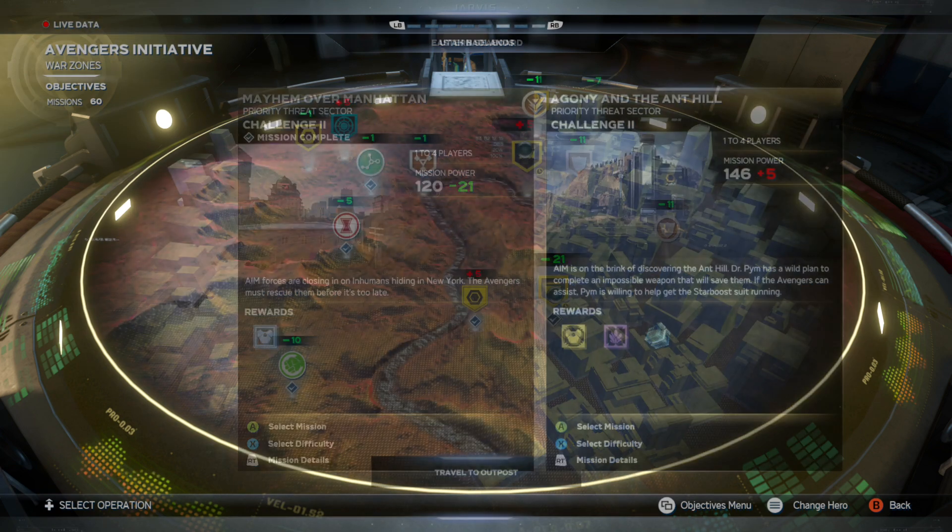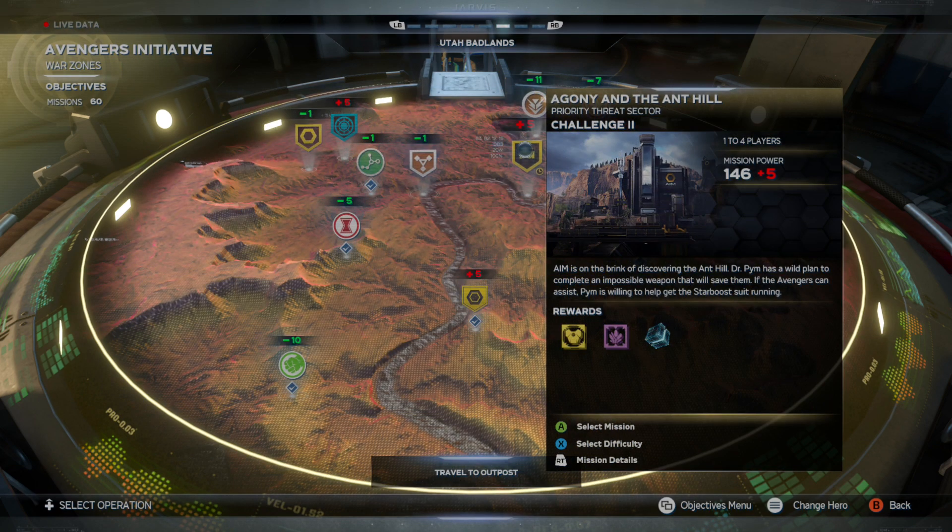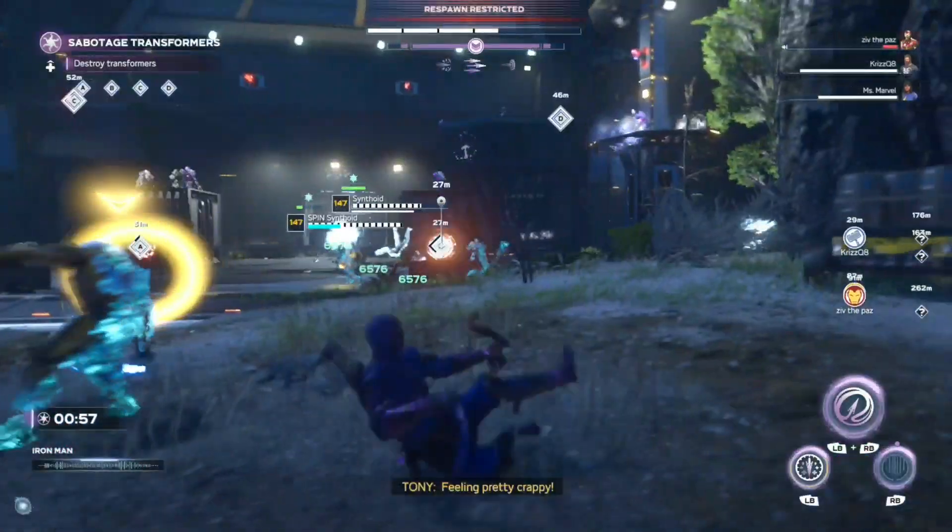The Warship's mission is Mayhem Over Manhattan, located in the Eastern Seaboard. The War Bot is Agony and the Anthill, located in the Utah Badlands.